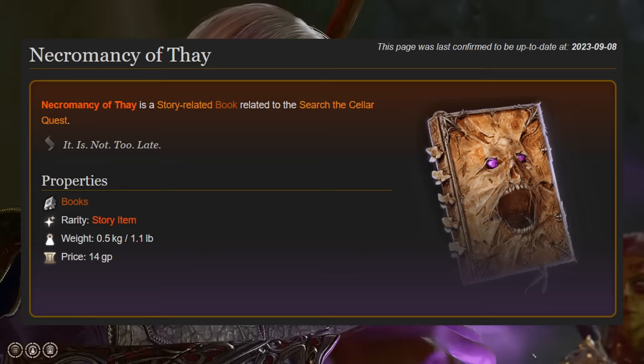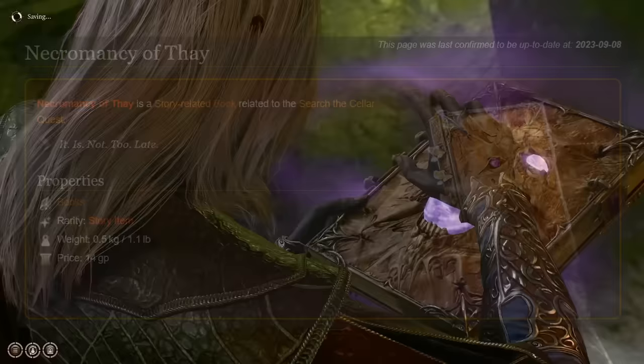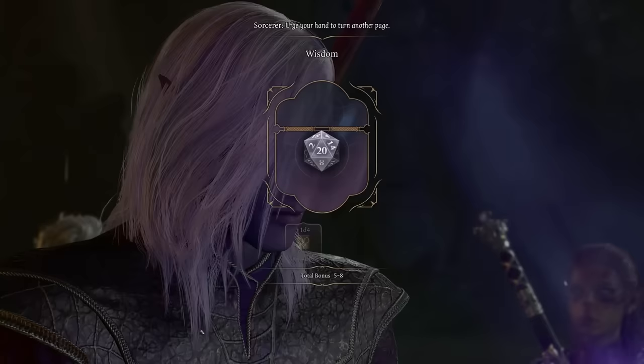In order to do so, you will have to find a Dark Amethyst and pass 3 wisdom saving throws of increasing difficulty. This is a really fun quest and I won't spoil it for you — go and check it out.